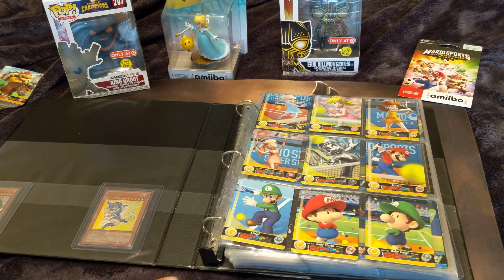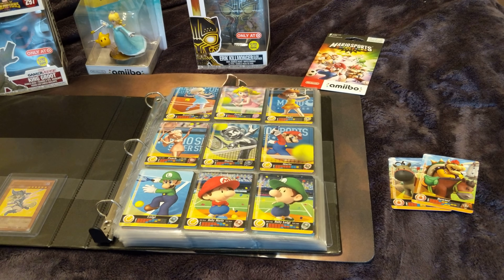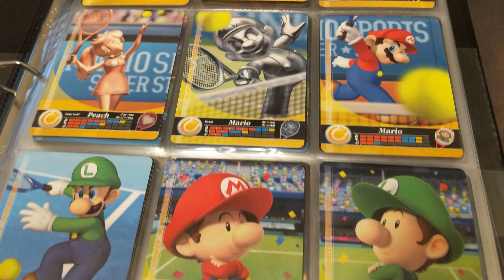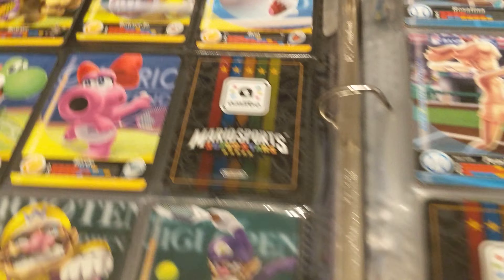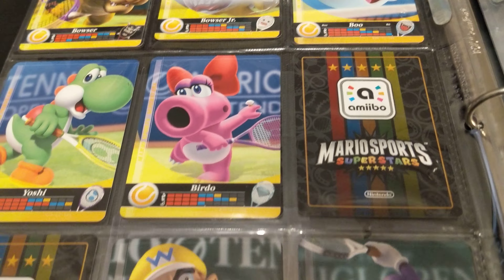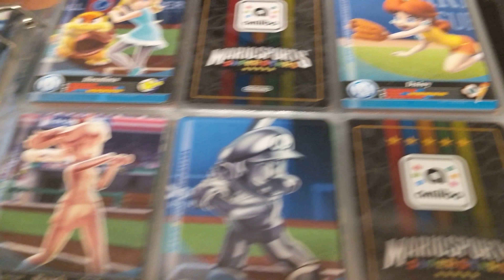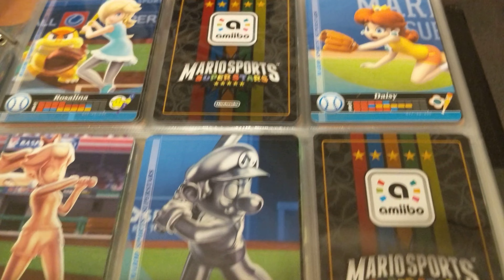Here are the tennis cards — if you want to pause the video to look closer, you're welcome to. The missing spot is Donkey Kong and the spot down here is Diddy Kong. Over here is Baseball — the missing cards are Peach, Mario, and Luigi. Those are the only cards I'm missing in my collection now.